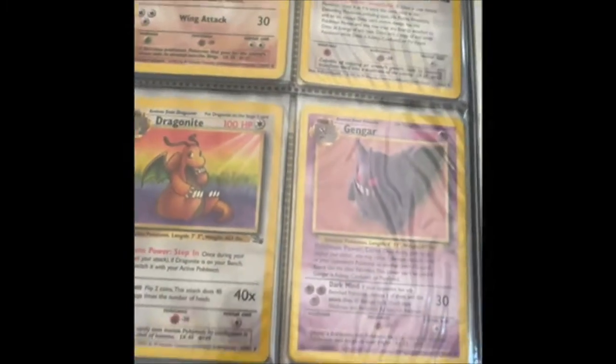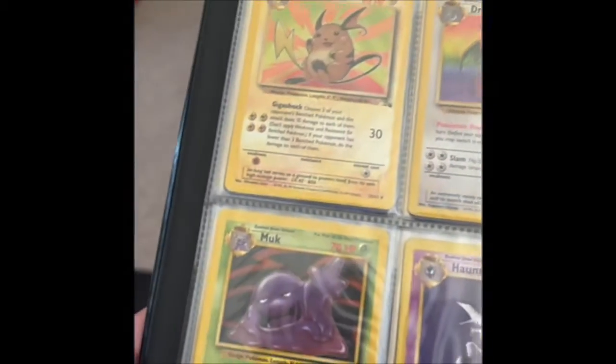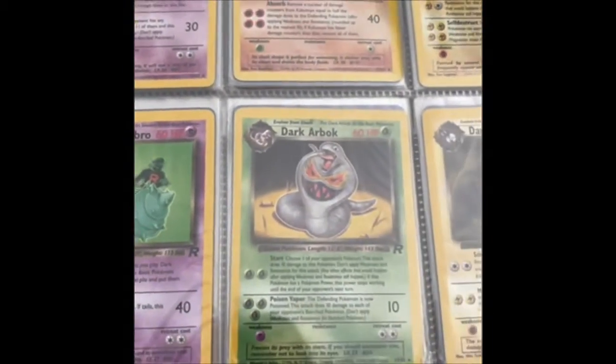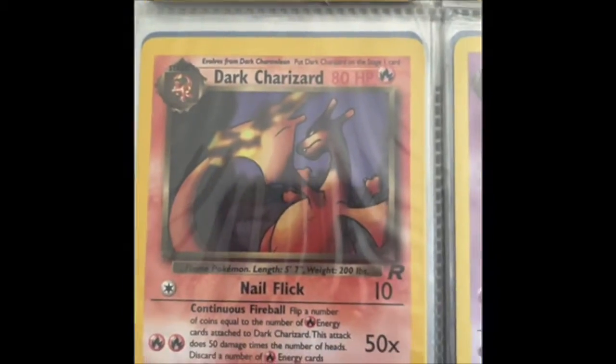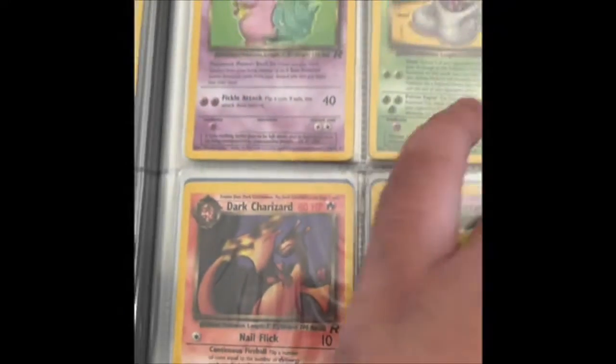Some Fossil cards — Raichu, love that Raichu card. Haunter, Hypmonlee, Hypno, Kabutops — these are all non-holo, I'm pretty sure. Getting into Team Rocket, Dark Charizard, the big boy, non-holo.